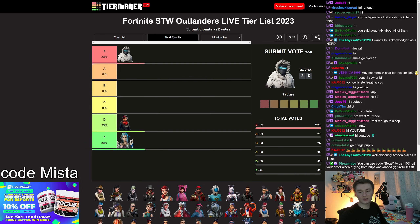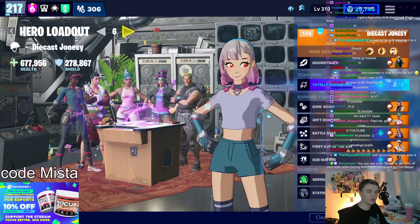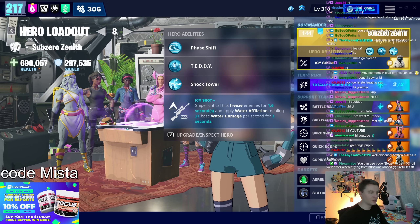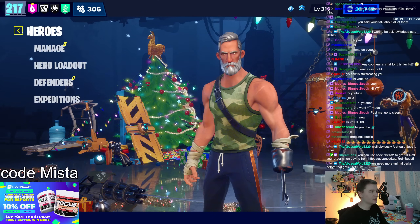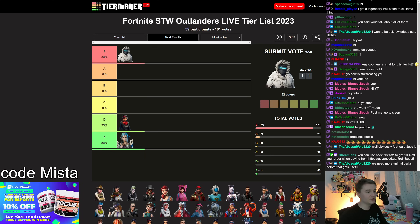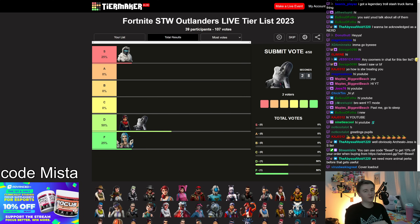Zenith: easy S tier. He's actually a hero I was running today. Zenith has been covered a lot on my channel — he's really, really good for bows. He can freeze when your sniper crits. Bows are snipers, and therefore he is very useful. I use him in Frost Knight in the 160 zones. You can activate Tully Rockin' Out, shoot a Smasher, almost certainly freeze it, and if you're using a Xenombo with affliction, it can refreeze them with that affliction damage.